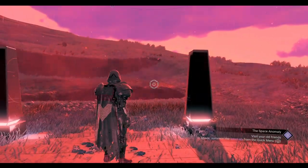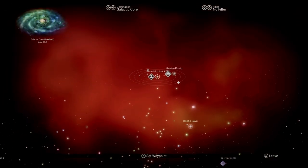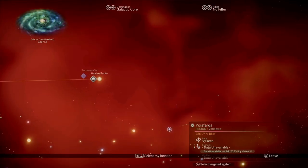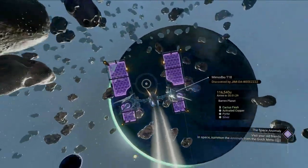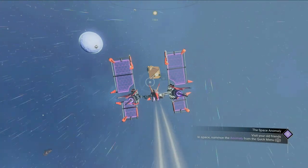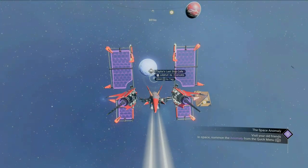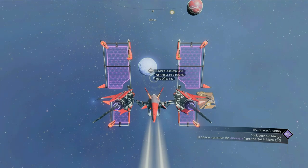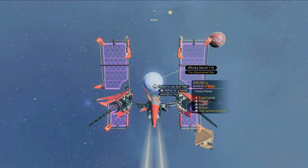It looks like we've arrived. Let's fly up to see how close we are to the center. Pull up the galaxy map — we're one jump away from the final system. Once you arrive in the final system before the galaxy center, you're just about ready to take the big jump into the next galaxy. So if you're ever at the center of Galaxy 116, make sure and stop at Taylor's Last Stop Cafe, located on the chilly planet of Whiskey Barrel 116.